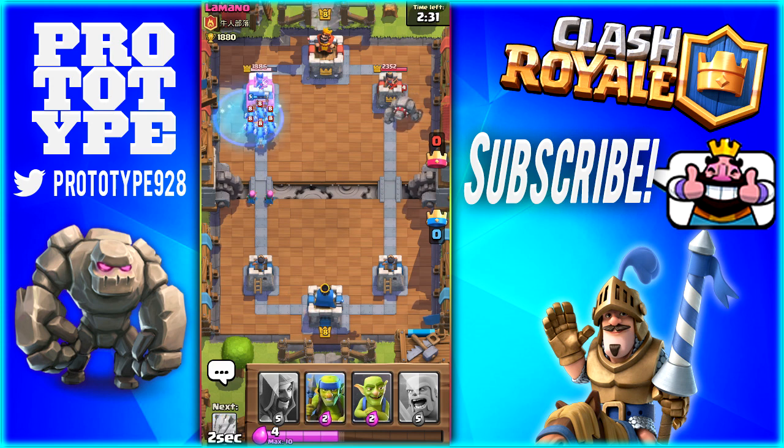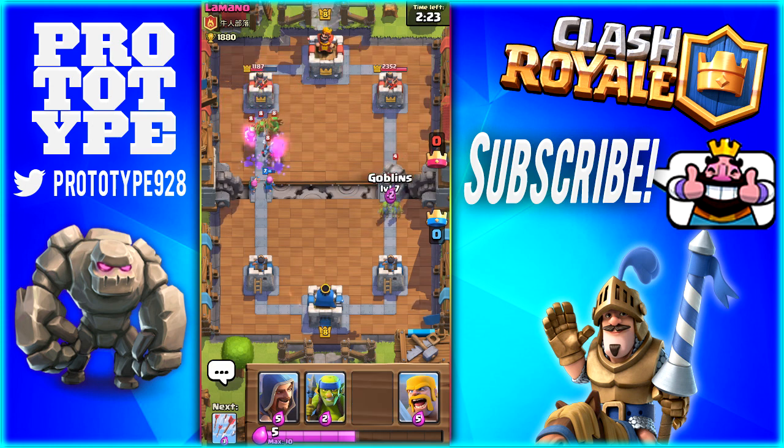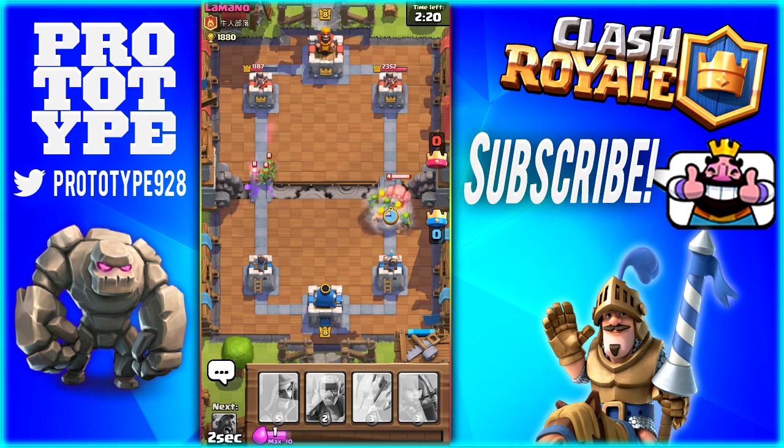He put down the Minions. Freeze! Yes! Awesome stuff, man. We got off some pretty good damage with these guys. And we need to defend this Golem now. So we'll drop off our Goblins and we'll drop off our Barbarians as well. We should easily take him out.